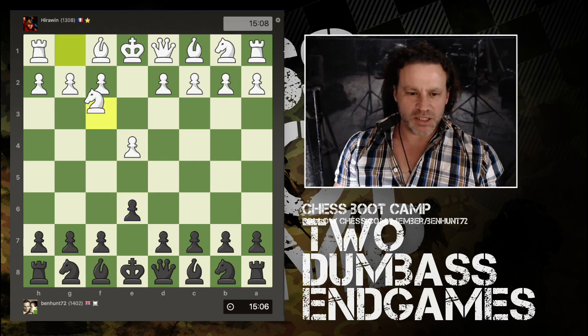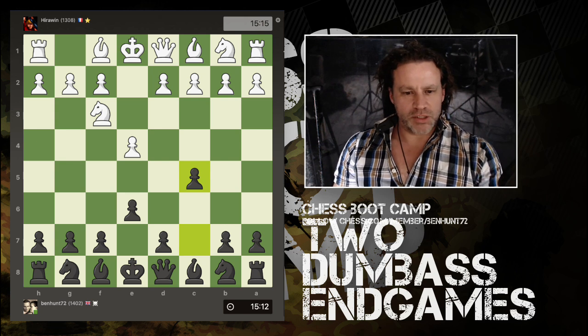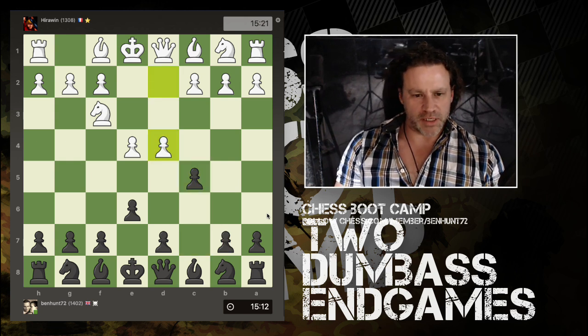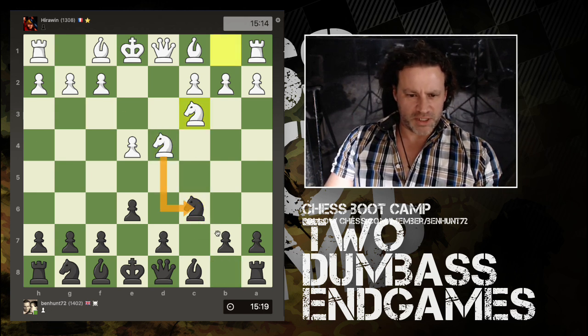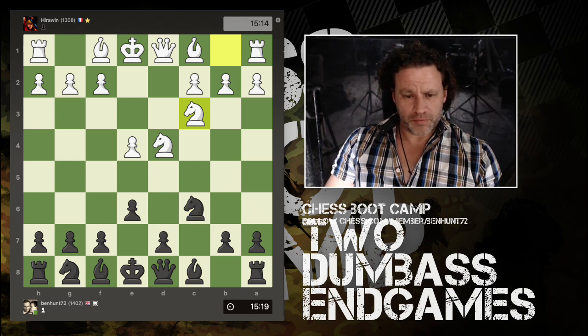Let's go through game number one quite quickly and get to the endgame critical position. This is in the French — I think they're both French actually — which turns into a kind of Sicilian when the knight comes out here. You need to play c5 and then bring the knight out behind. It's more Sicilian now, like an open Sicilian. Takes, takes, knight out — doesn't make sense for white to take here so I just capture again inwards.